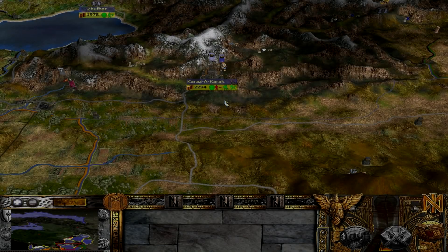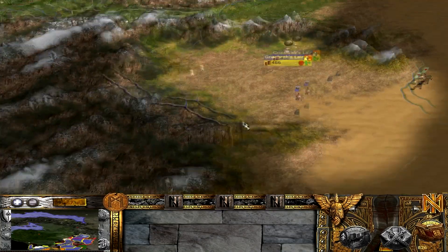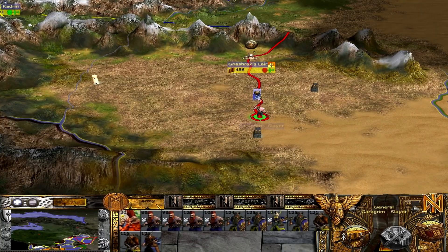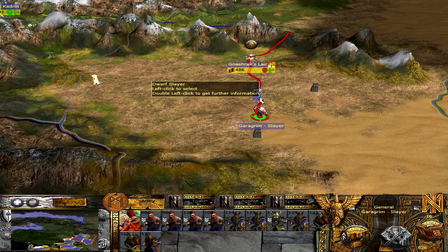Hey guys, it's Fish here and welcome back to my Bannerman 2, some more Dwarf action. So we last left off, we actually went on a nice little expedition with our Slayers. We went ahead and took this province, as you can see, and then we destroyed all the buildings in it to give us a bit of money. We got to see the Slayers in action, which was epic because they just went to town on the enemy.